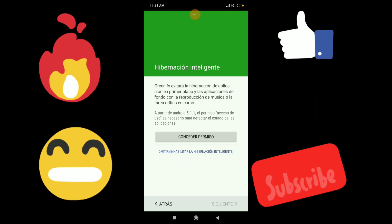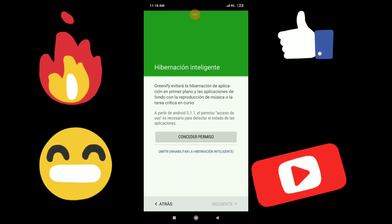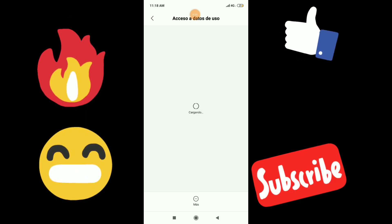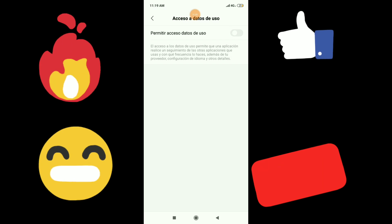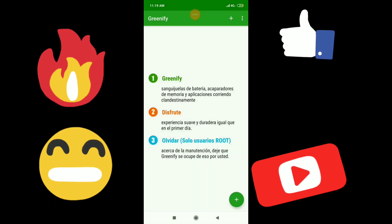Acá, al inicio les va a decir si ustedes tienen root o no. Da lo mismo, pongan que no tienen root. Acá le vamos a conceder el permiso. Vamos a activarlo. Es muy sencillo usar la aplicación.